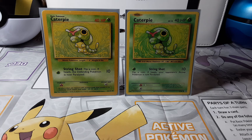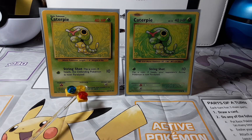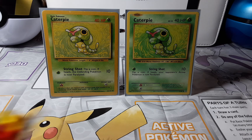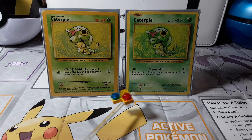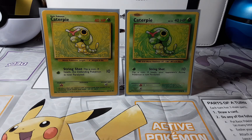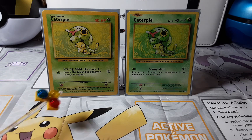Now let's look at the weakness, resistance, and retreat cost. The 1999 Caterpie has weakness to Fire, no resistance, and retreat cost of one energy. The 2016 has weakness to Fire times 2, no resistance, and the same retreat cost of one energy. So the key difference is the 2016 has Fire ×2 weakness while the 1999 just says Fire.